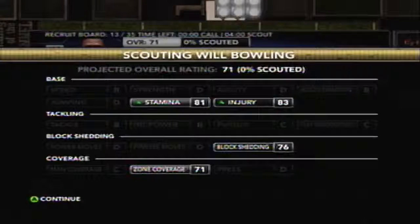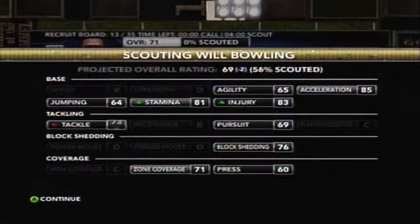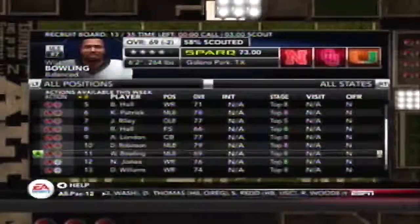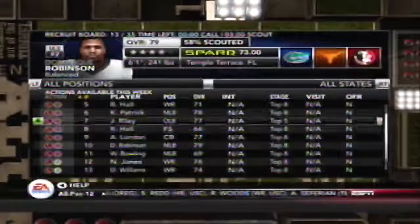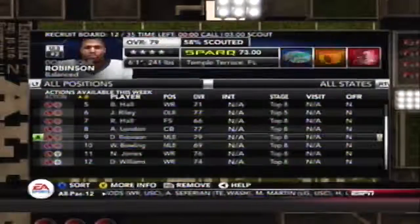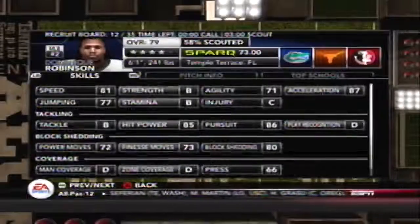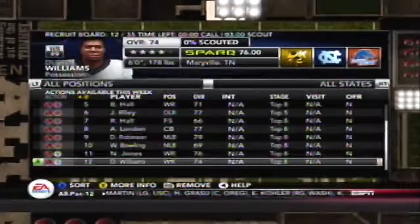Here's Will Bowling: 73 zone, 76 block shedding, 69 pursuit, 60 press, 73 tackling — not as great, but he'll still make the team. Kevin Patrick's gone. Dominic Robinson isn't so bad — we need those coverage ratings to go up and we should be fine.